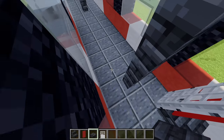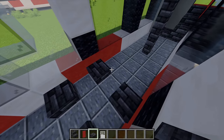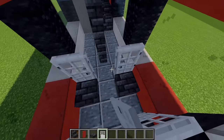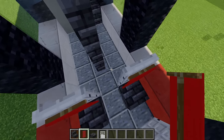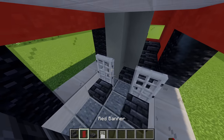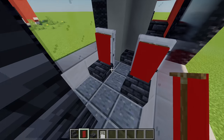Moving a bit more to the back, I'm going to place another two deep slate tile slabs, leaving a gap and placing another two, leaving a gap and placing another two. Behind each one I'm going to add an iron door and some more red banners in front of each one. Then leaving another gap of three I'll place another two deep slate tile slabs, two more doors, and more red banners for another two seats. That will create all of the seats for the ground layer.